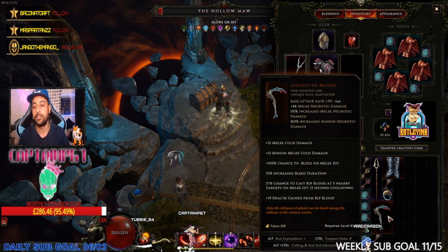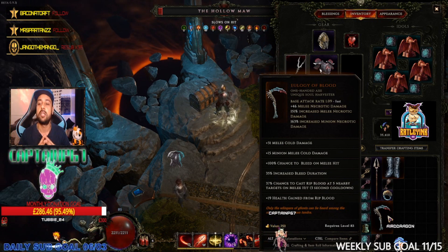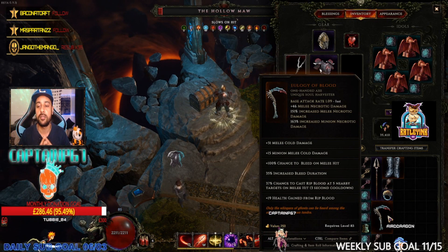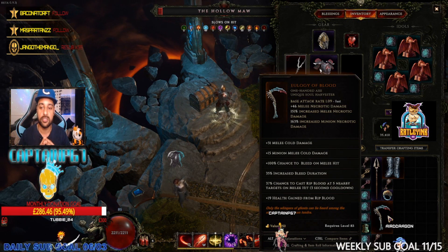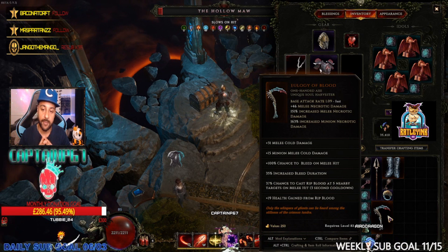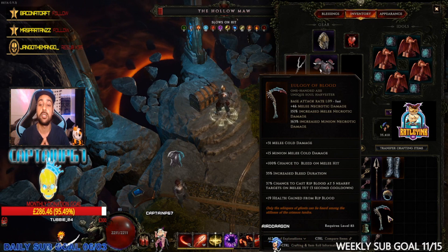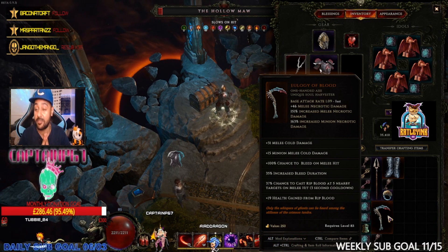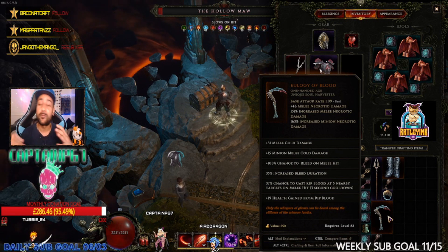Today's unique is called the Eulogy of Blood. It is a one-handed axe — a unique Soul Harvester. The base attack rate is 1.09, so it's fast. It comes with plus 46 melee necrotic damage, 151% increased melee necrotic damage, and 163% increased minion necrotic damage. So if you didn't understand it could be good for necrotic damage, now you do.